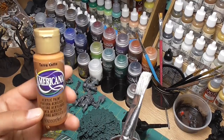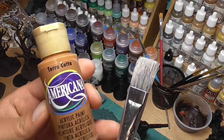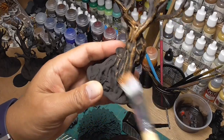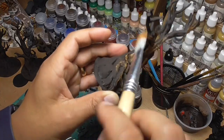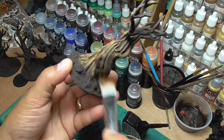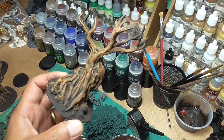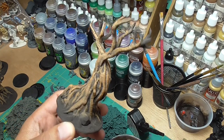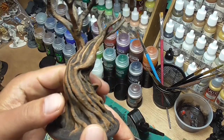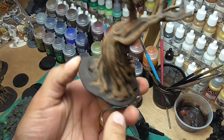Now we're going to paint the trunks of the trees with terracotta. I use a big stiff bristle brush and dry brush it on. If you wanted to, you could go with a lighter shade to highlight and provide more color variation, but because I'm painting as fast as possible I just do this one coat and call it done.